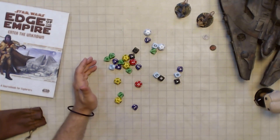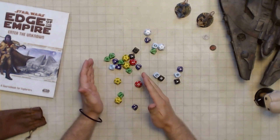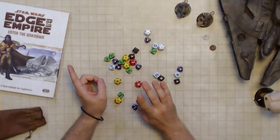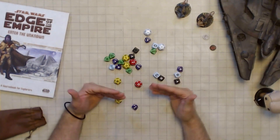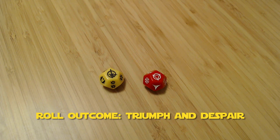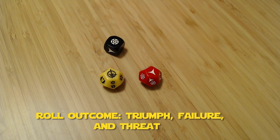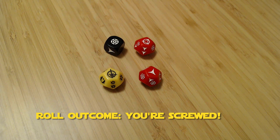This is where it gets crazy, because a triumph and a despair do not negate each other — they don't cancel each other out — which means you could potentially have both on the same roll. A triumph does count as an additional success, and a despair counts as an additional failure. While those successes and failures can be canceled out, the amazing or terrible effect never goes away. So you could roll both, have them both apply on the same roll. It could even be a failure but you still have a triumph. It could be a failure with some threat and a triumph and also a despair — all in play on the same roll.